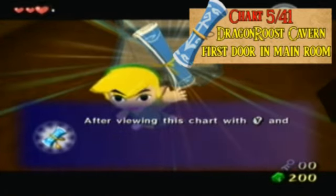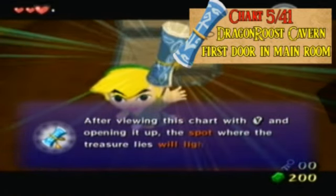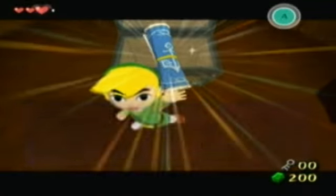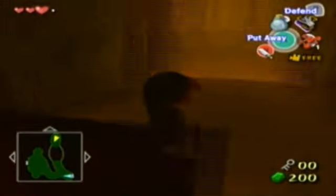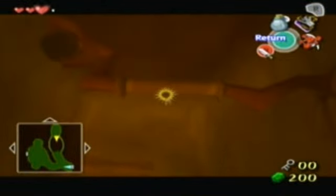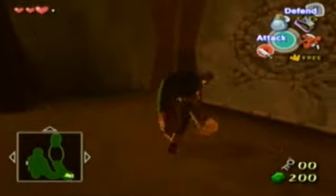In a lot of the other Zelda games, you just get an item and don't use it for the rest of the game - you use it for that dungeon but not really after. But with the grapple hook, you can get treasure from the bottom of the ocean, and I'll get to that later because that'll be more important.